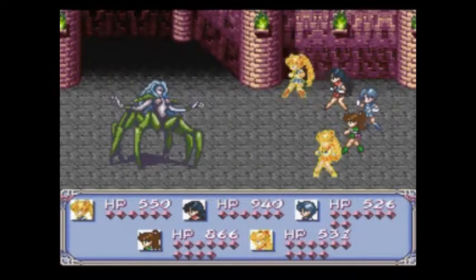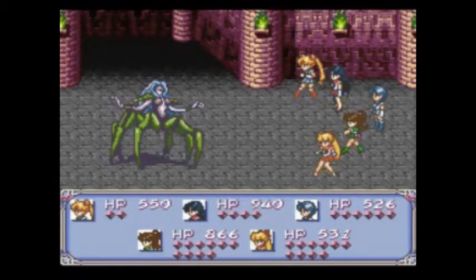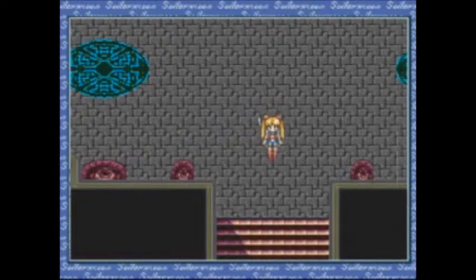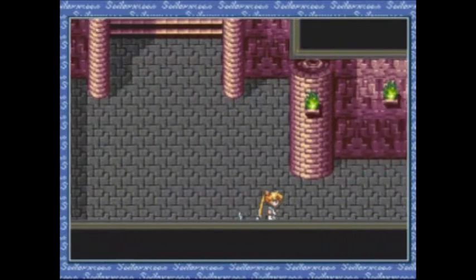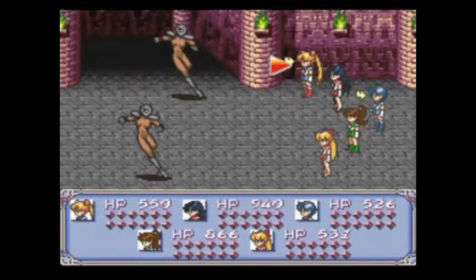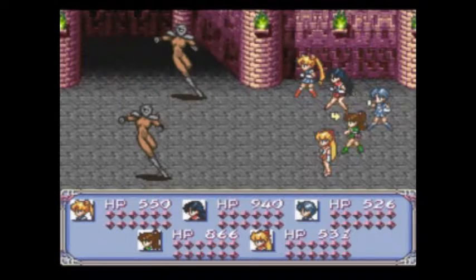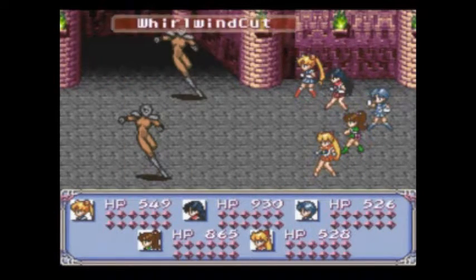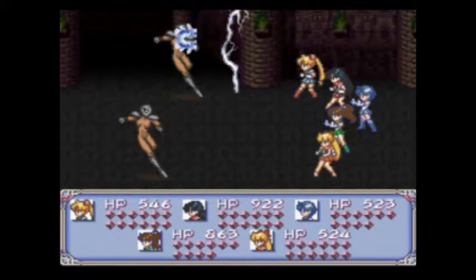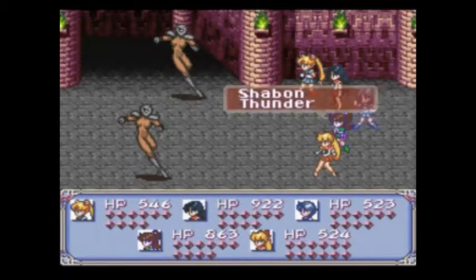Either way, we're just going to keep hammering. Now we're gonna head down — up and around. This fight's an easy one. They don't have any special abilities to worry about, unlike the whirlwind cut, and they don't do as much damage as the other enemies. So this is the one you really want to abuse if you can't fight the others — this is the one you want to seek out.